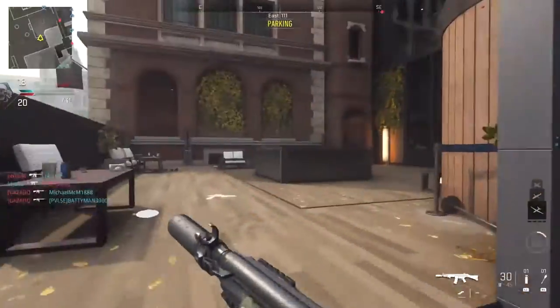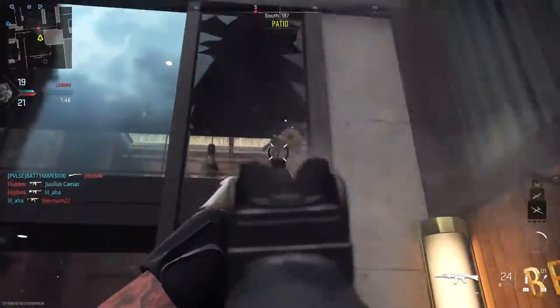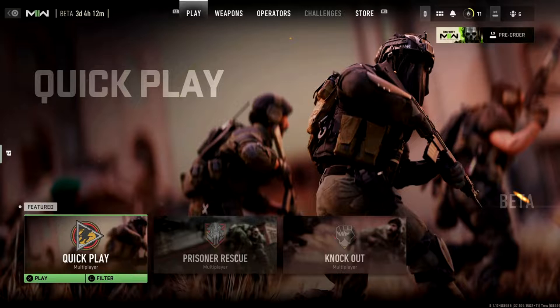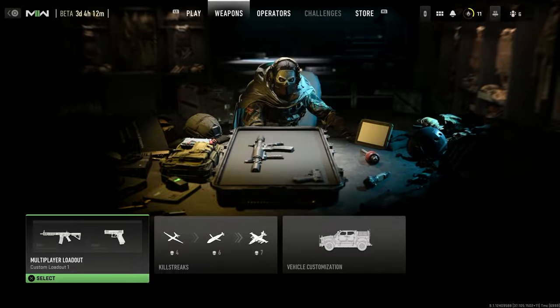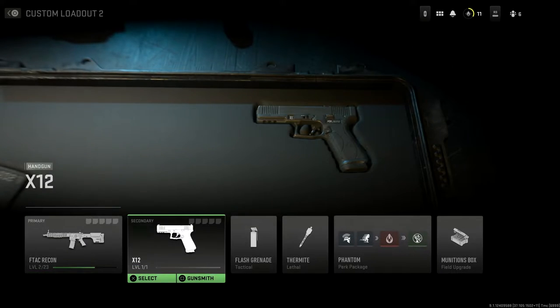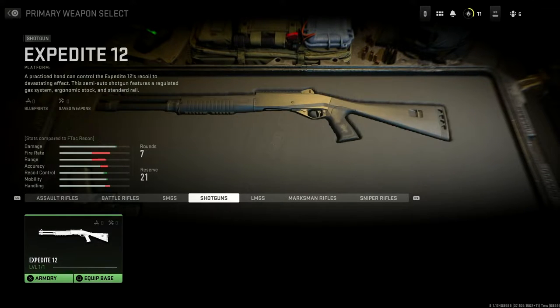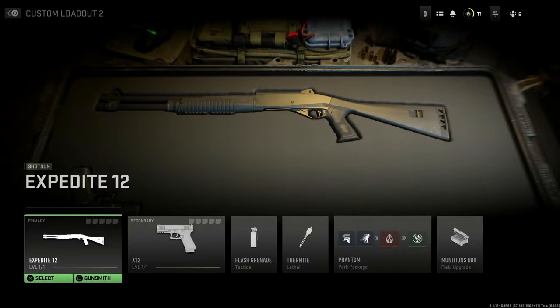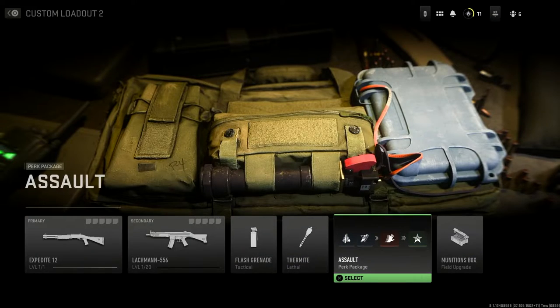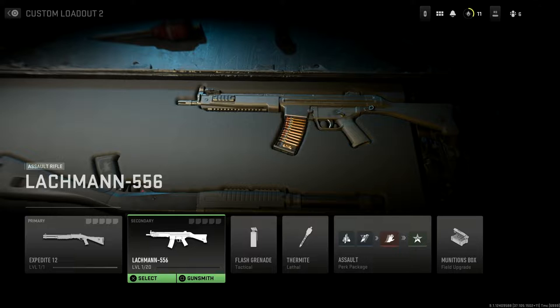So this video is going to explain how you can get the MP5 in the Modern Warfare 2 beta right now. It's actually very, very simple to do. All you need to do is go over to the weapons tab and go to a custom loadout. From inside the custom loadout, make sure you put your primary weapon as the shotgun — the Expedite 12. Once you have that equipped as your primary, simply go over to your perks and select assault. If it's already on assault, go to the other ones then go back to assault, and that will have the overkill class on it. Once you've done that, the Lachmann — which is the MP5 — will automatically be placed on your loadout.